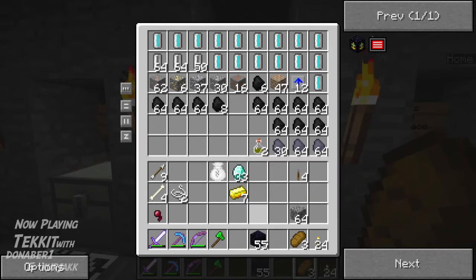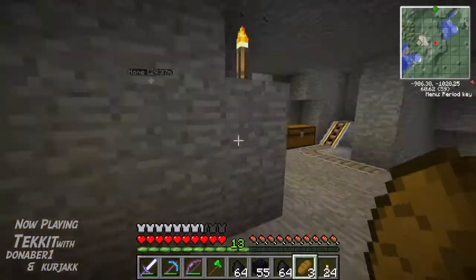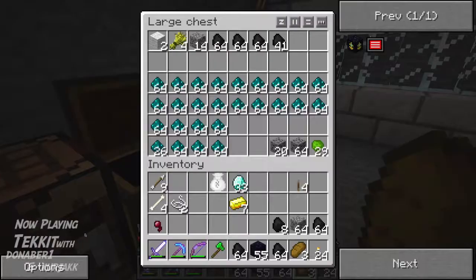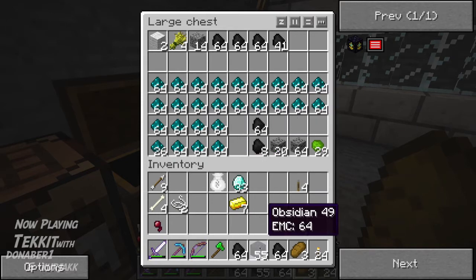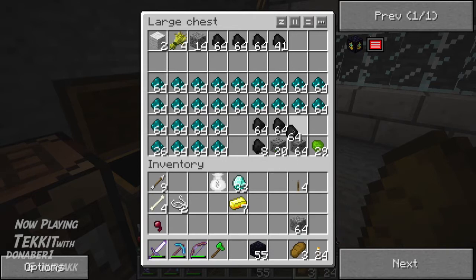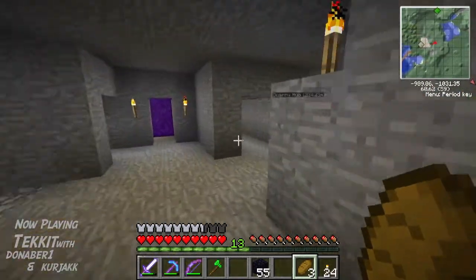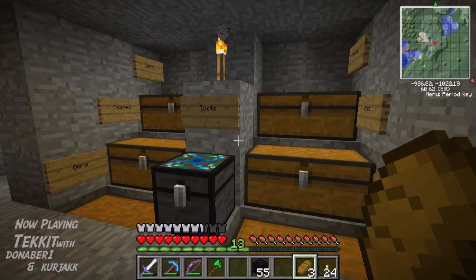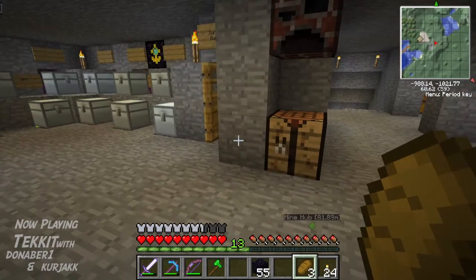I'm just gonna put this charcoal in the chest up there because we don't need it down here. So you want to upgrade all the chests? Yeah, we'll do all of them crystal. To convert, you just have to right-click with one of those upgrades — it has to go iron to gold, gold to diamond, diamond to crystal. I don't remember the recipe for the gold one. I think it's gold with an iron ingot in the middle — yeah, that sounds right.